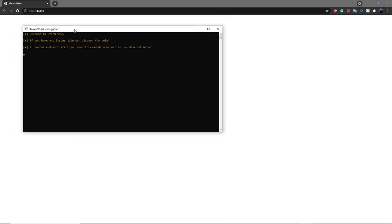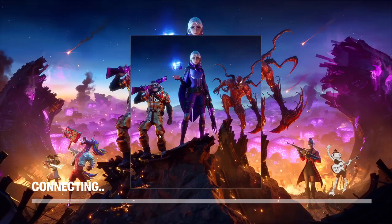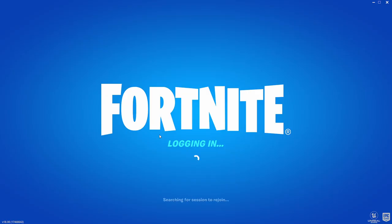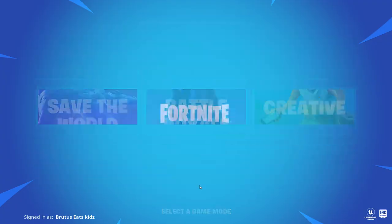It'll launch up like this, so just wait and it'll do everything for you — you don't need to click on anything. It's going to launch up Fortnite as long as you have the latest version installed, and it will take you to the private server. If it says 'Purchase Ads Redeemed' and 'Welcome to Storm,' that means you're doing everything correctly and you've launched the private server. Just click on Play.